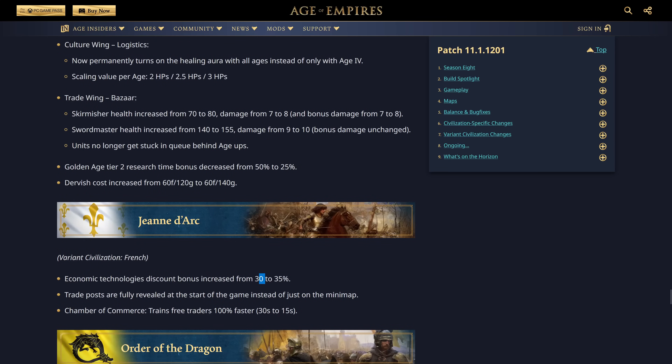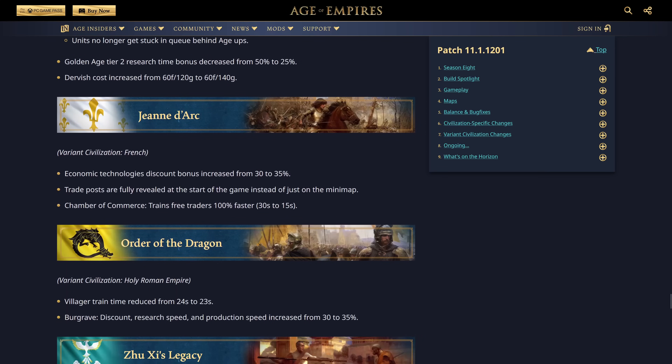Jeanne d'Arc gets the same French bonuses: economic tech discount 30 to 35%, trade posts fully revealed, Chamber of Commerce free traders faster. Order of the Dragon: Villager train time reduced from 24 to 23 seconds — might not look like a lot, but your first villager comes out 1 second faster, your second 2 seconds faster, your tenth 10 seconds faster. It adds up significantly. Burgrave discount research speed and production speed increased from 30 to 35%. Really nice changes for the Order of the Dragon — probably not game-changing, but definitely helpful.